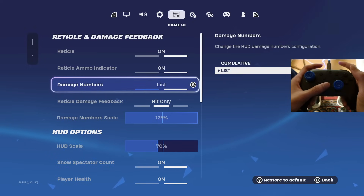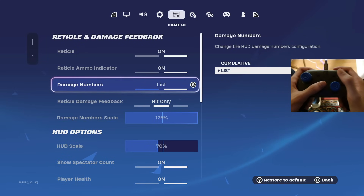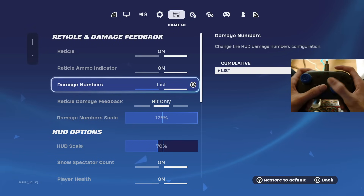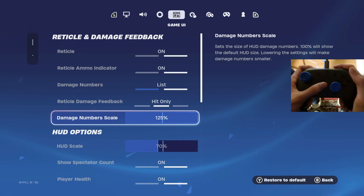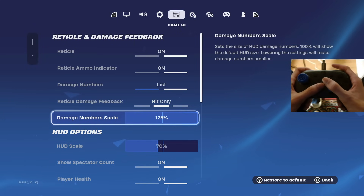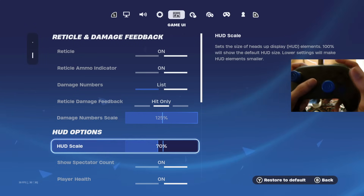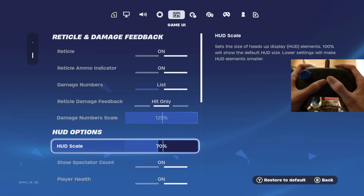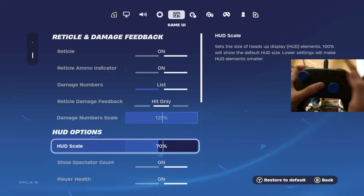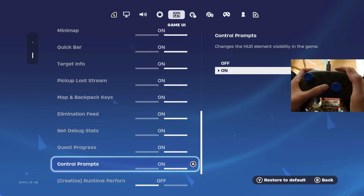For damage numbers, I have this on list — I like how it looks when hitting somebody, but it's pretty much personal preference. Damage number scale I have on 125 because it clearly shows how much I've hit them for, which feels clean. For HUD scale, I have this on 70. Fortnite automatically puts this on 100 which is way too big, and anything below 70 is way too small, so 70 is the perfect spot.